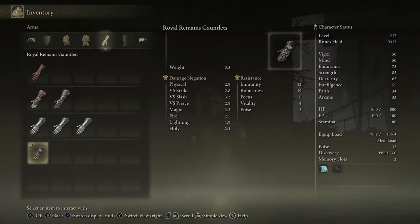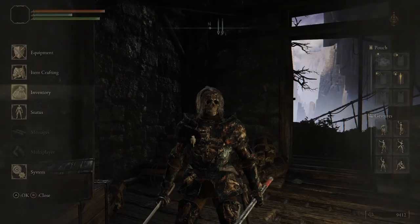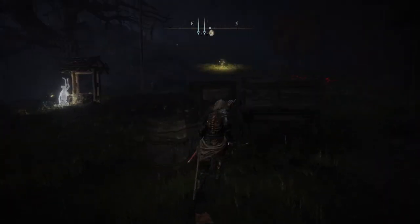The gauntlets are also really high on robustness and immunity, and they weigh only 3.5 — very light, so you're going to be moving really fast when fighting bosses. The greaves: physical defense is decent, versus slash is 7.4, versus spears is 6.8. Overall resistance — immunity is 22, robustness 35, focus 15, vitality 7, and poise is 9.